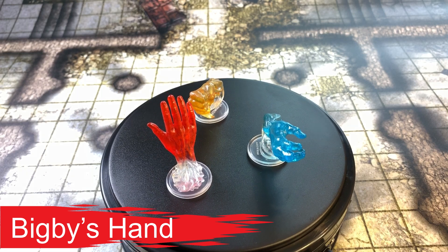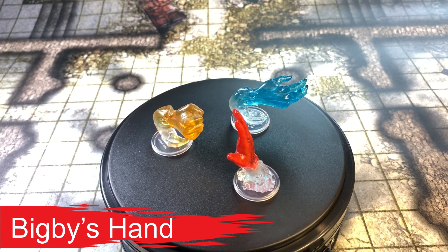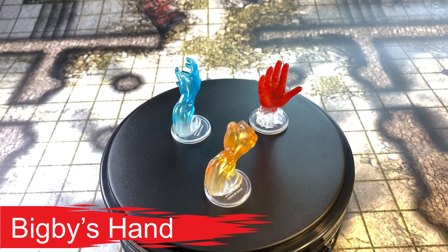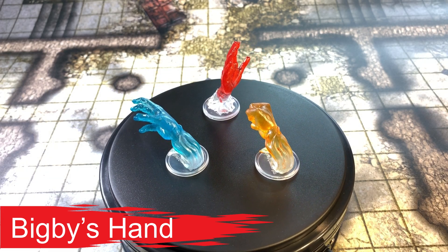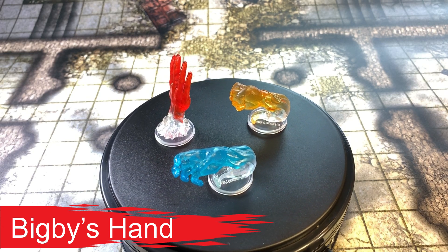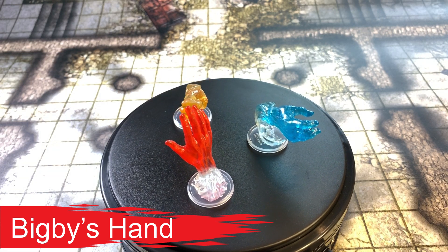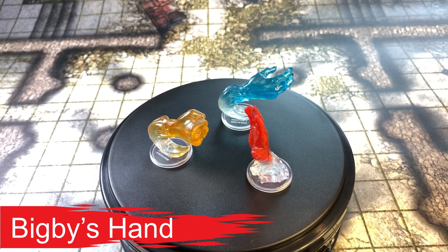These are Bigby's Hands — there are several variations. Bigby's Hand is a level 5 evocation spell, requires one action, range is 120 feet, components are an eggshell and a snakeskin glove, and it's a concentration spell up to one minute. You create a large hand of shimmering translucent force in an unoccupied space you can see within range. The hand has AC 20, hit points equal to your hit point maximum, strength of 26, and dexterity of 10.